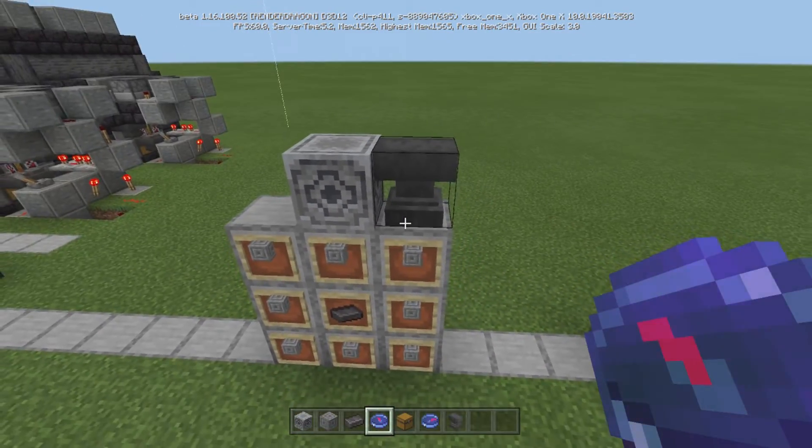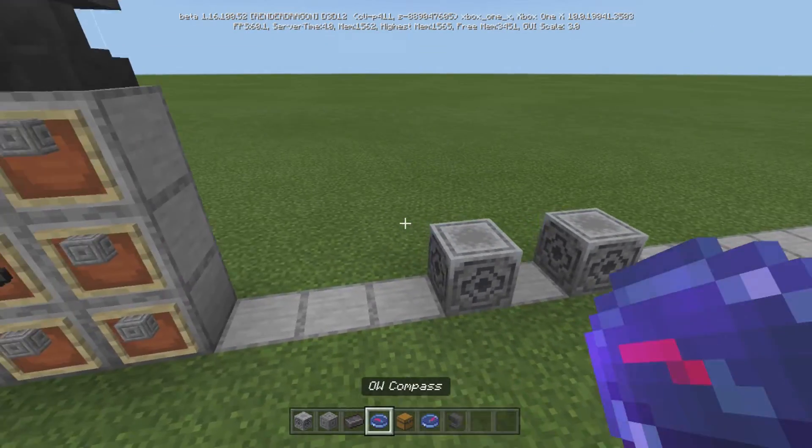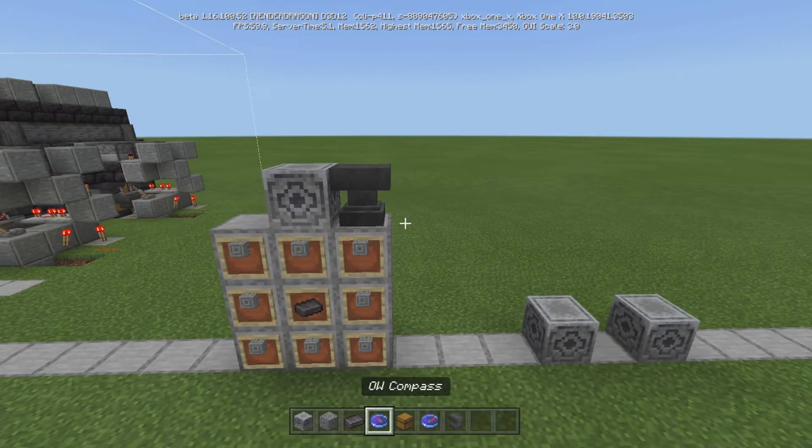The OW Compass is going to point to that one, and then you can put another lodestone in the Nether and attach a compass to that one. That way you know where it is, or you can just have it set for different points. So it's pretty cool.